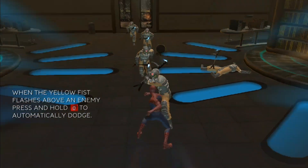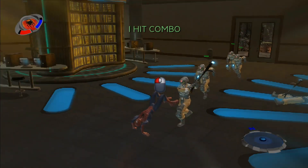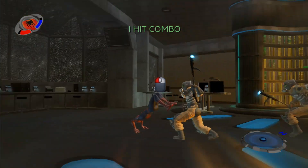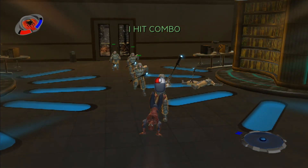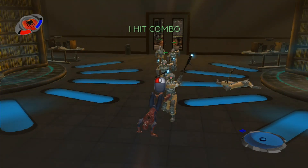You know, there's a handy dodge button you can— hey, see that icon? Yeah, the attack button icon that appears when you're dodging? That means you can counter attack. Hit the attack button when it shows up to hit your opponent back. By the way, counter attacks are unblockable.